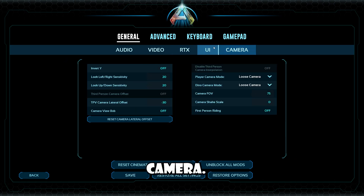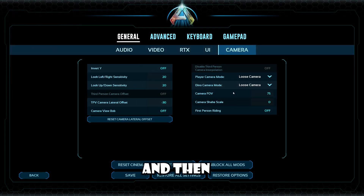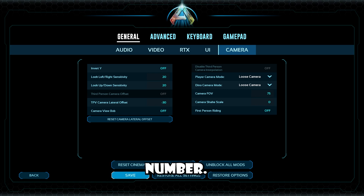Now we're going to switch over to camera. There are two settings I like to play around with: camera view bob and camera shake scale. View bob I turn off because I don't like my head bouncing around as I run. Camera shake scale I turn to zero because I don't like my entire screen looking like it's in a rock tumbler whenever a brontosaurus comes walking by. For FOV, I set that to about 75. The wider you can see, the more frames you'll lose because you're loading in more things at the same time.